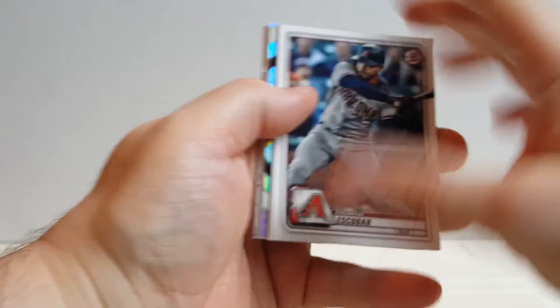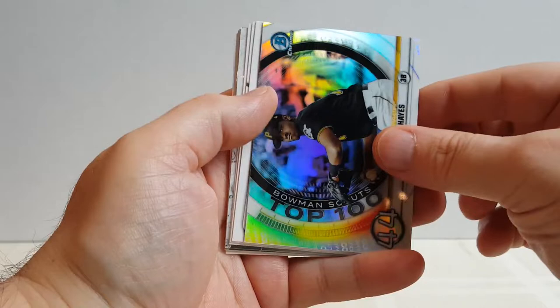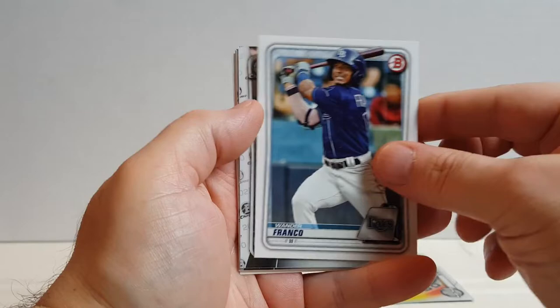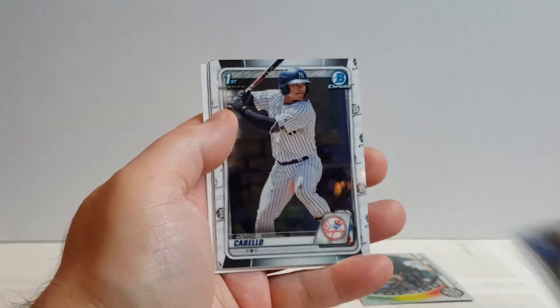Let's go with Bowman — that's a hobby pack. Looking for some Jasson Dominguez, Bobby Witt. Escobar, Votto, Ke'Bryan Hayes — Pirates. Chrome, those are nice cards. Nick Madrigal, Karoloff — that's a nice Wander. Estevan Florial, Yankees, another Yankee, Cabello, Yu Chang, and Tim Anderson.